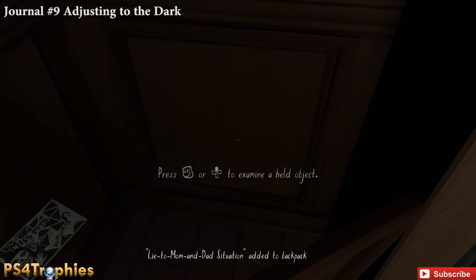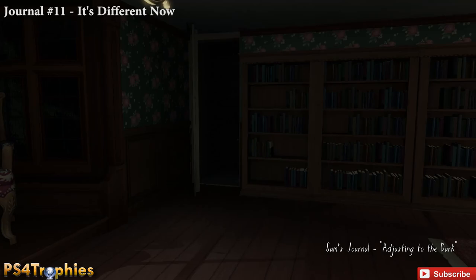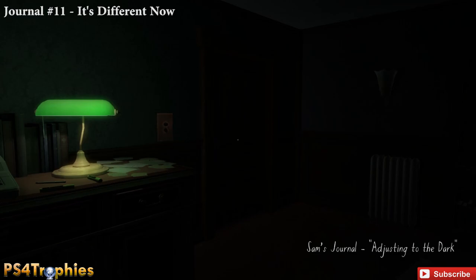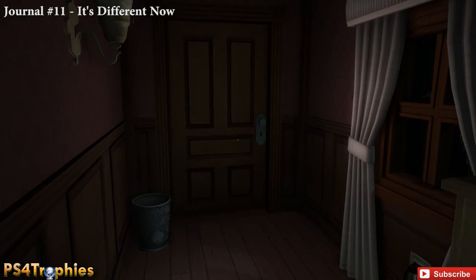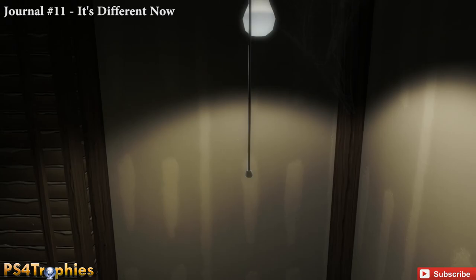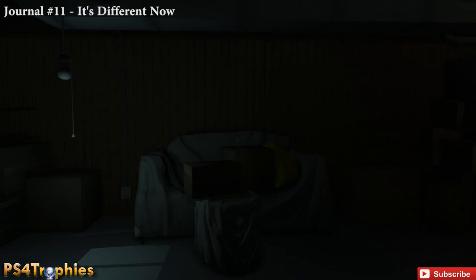We're actually going to journal number eleven next. This requires us to go down into the basement. We'll pass journal entry number five — its location is in the drawer just ahead of us. Now that we have the key from Sam's bedroom, go down into the basement. As soon as you enter, it'll be right in front of you behind a box. Hit the switch and grab that note.